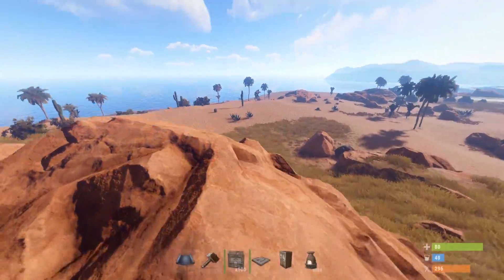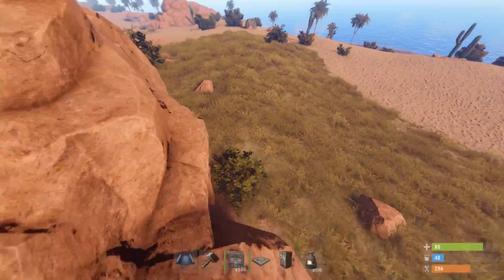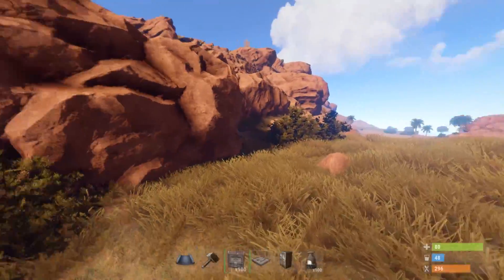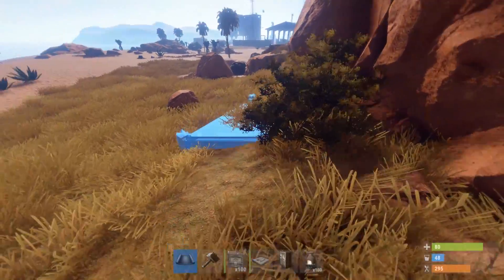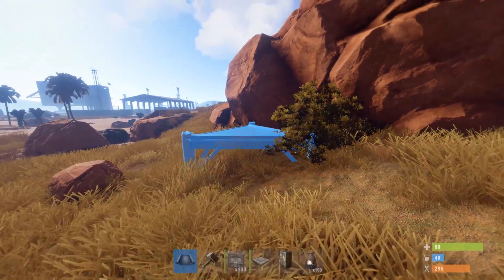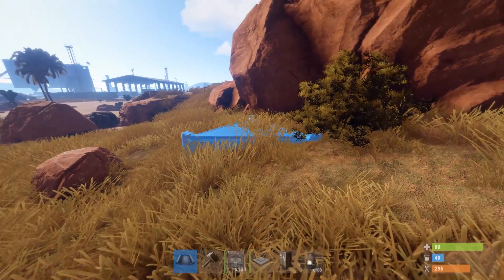Let's head down to our bush for the stealth entrance. This time I'm going to build it next to some high rocks so players can easily traverse onto the roof. It may take some trial and error here not to build too close to the rocks. You want just enough room so you can get in and out, but tight enough to help conceal the stealth entrance well.